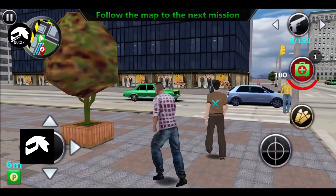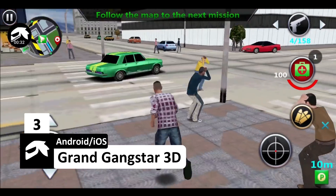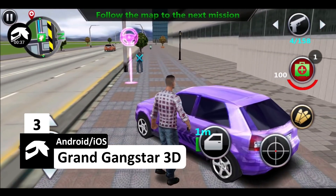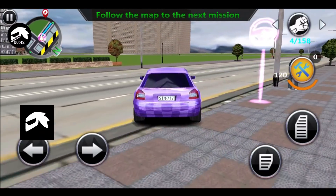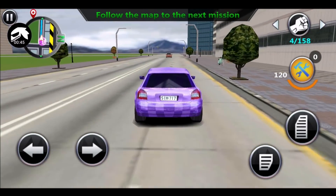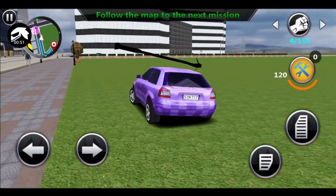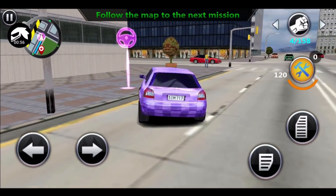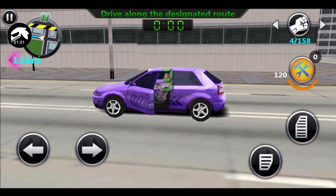On number 3 we have Grand Gangstar 3D. It is one of the best you can choose to play from a wide variety of games out there. You get the whole interface similar to GTA and it is designed to give you the same feel. The graphics are above average but could have been better considering the other aspects of the game are so good. Overall it's a nice game and you should definitely try it if you are looking for something similar to GTA on Android.